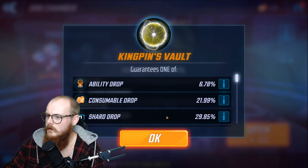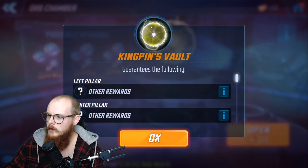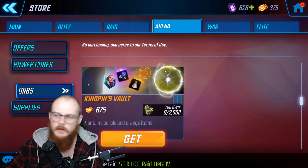You also have an Arena orb — never buy this. It's a horrible, terrible value. You get things like one Kingpin shard — it's just simply not worth it at all.